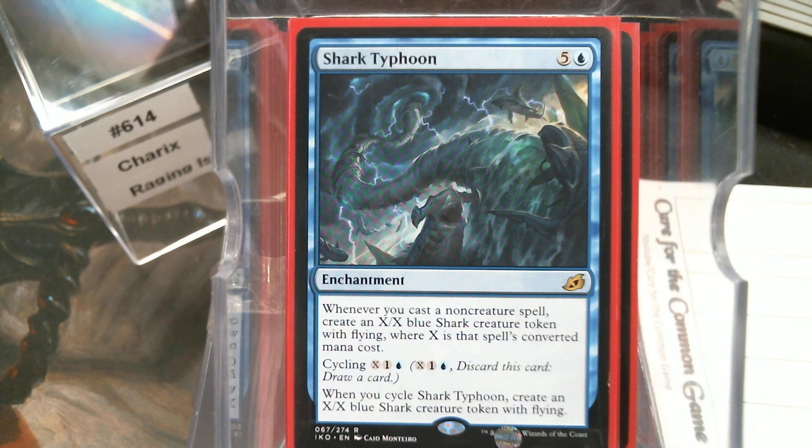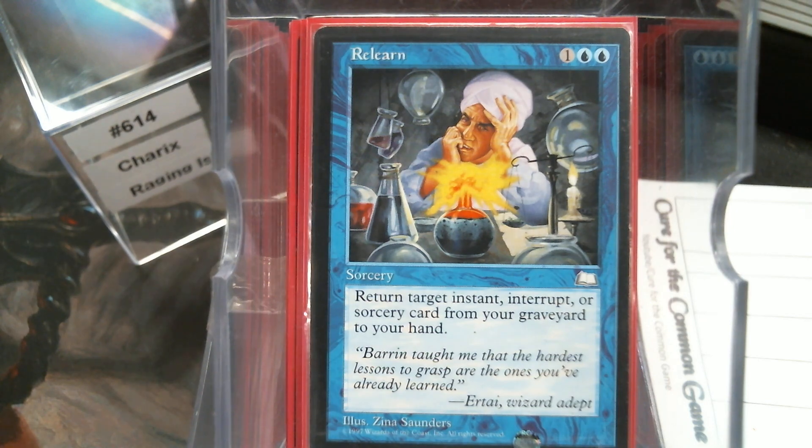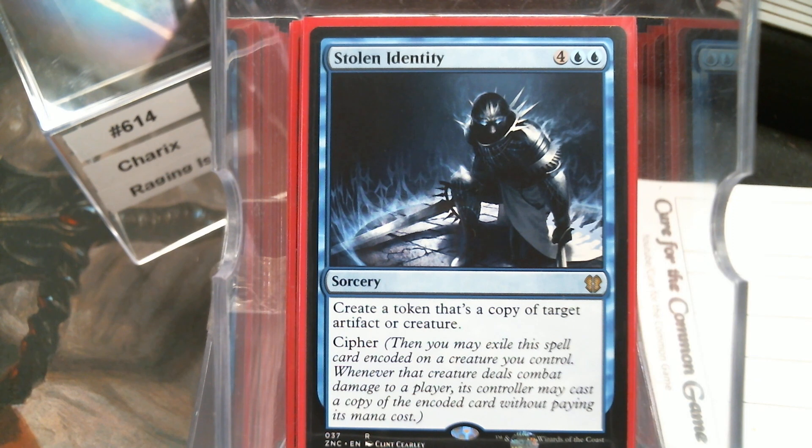Shark Typhoon, because why not — whenever you cast a non-creature spell, and we don't have a whole lot of creatures, we get Flying tokens. Then we've got Meddle — I just love how many times this card uses the word target: one, two, three, four, target, target, target, target, target, target. And it's got a Velociraptor in the art — who doesn't love that? Relearn, probably going to need that. Stolen Identity creates a token that's a copy and it Ciphers. The Cipher mechanic wasn't amazing, but you encode it on a creature, and when that creature deals combat damage to a player you get to cast a copy — so you get another token of target artifact or creature. I like that it's artifact or creature.